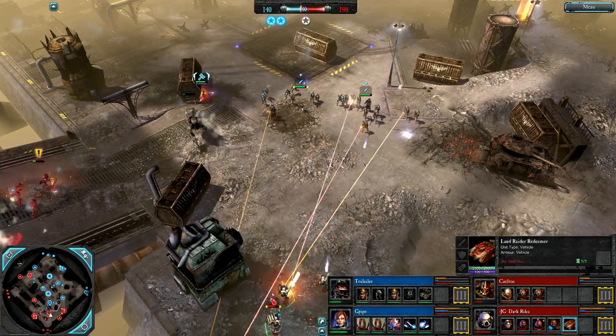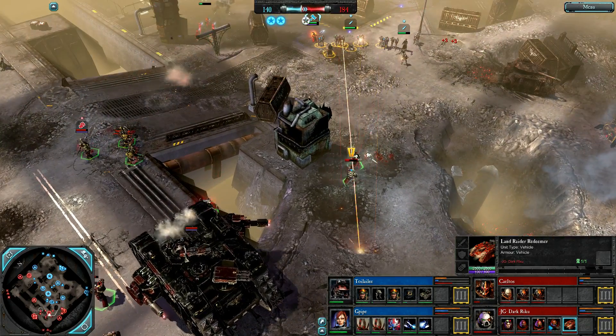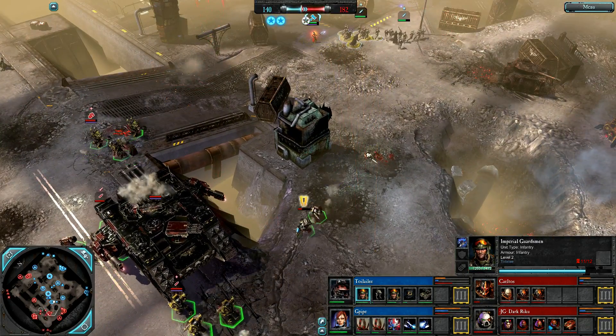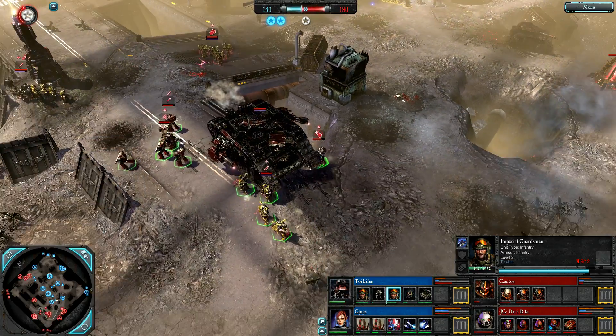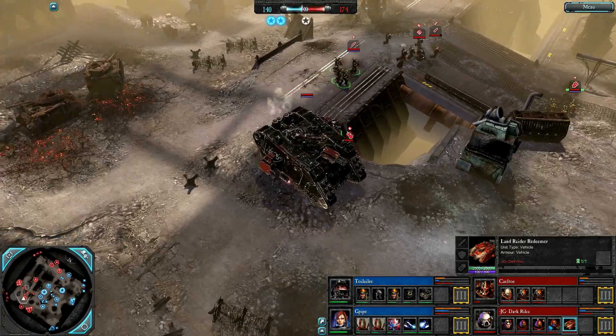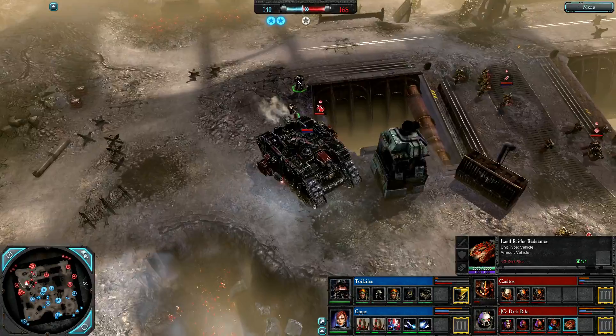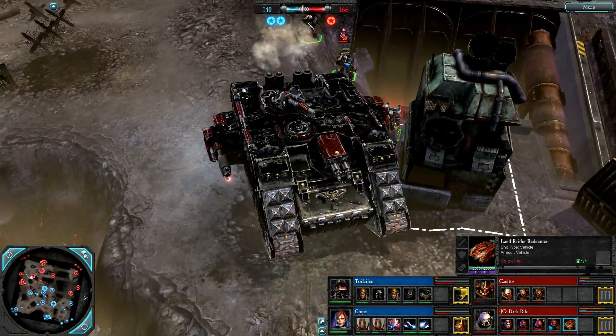Will this Sentinel get away? It does. Devastators are really bad news for Imperial Guard but they're forcing him off since they're fully upgraded with Commissars and Plasma Guns. Here is the Land Raider Redeemer — basically a mobile base that gives a health regeneration aura, allows you to reinforce, allows you to retreat to it, and it is not bad in combat as well.